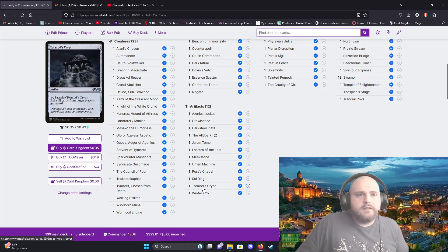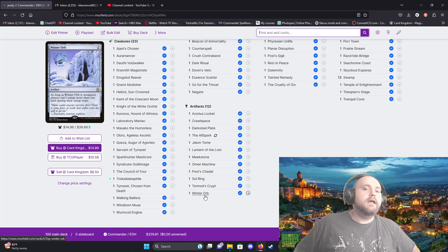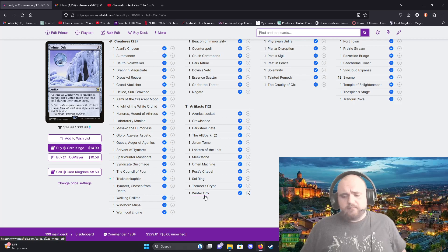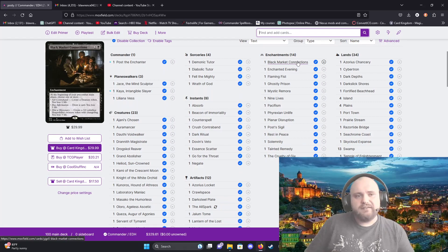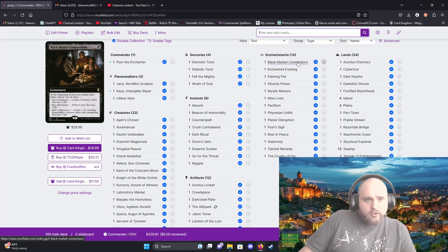Sol Ring — everyone needs a Sol Ring, tap for two mana for one generic to cast. Tormod's Crypt is graveyard hate — does the same thing as Lantern of the Lost basically, just exile cards from the graveyard. Winter Orb is your nuclear weapon, the one thing that will stop basically everything — although it will also hinder you, so use it with caution. Make sure you're playing with someone extremely competitive, otherwise they're going to hate you and the game's going to last way too long. Black Market Connections is an enchantment that Post can fetch — lose a life to create a Treasure, lose two life to draw a card, lose three life to create a creature.